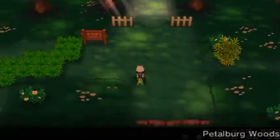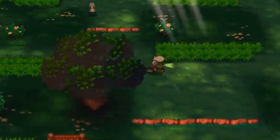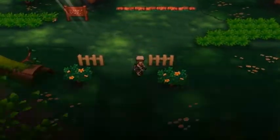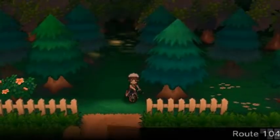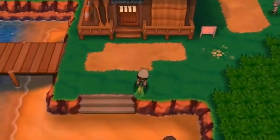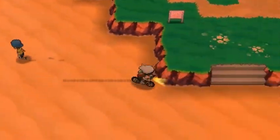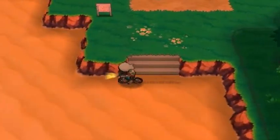In the last episode we found an extra area close to Fallarbor Town. Now we are going straight to my dad's place because there are two spots right there where you can surf and grab some stuff.